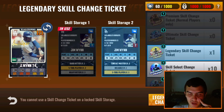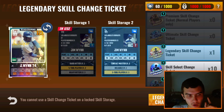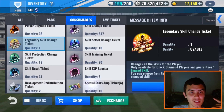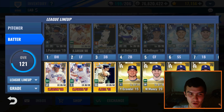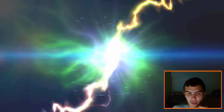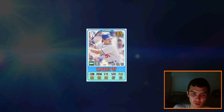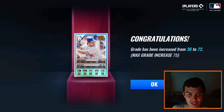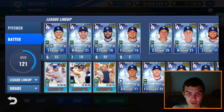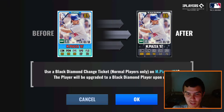I have one more card that I wanted to grade increase, and that card is Mike Piazza 1997 — using the normal grade increase ticket. Mike Piazza is going to be our new catcher in the near future. I know I'm currently Special Training Yasmani Grandal — I just didn't want to spoil it for you guys. We're going to use a normal Black Diamond change ticket on him as well, just so we don't have to waste Black Diamond pieces.